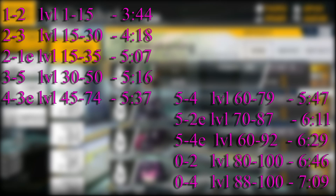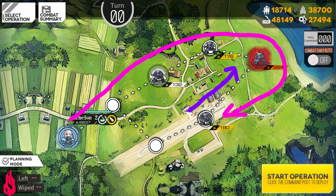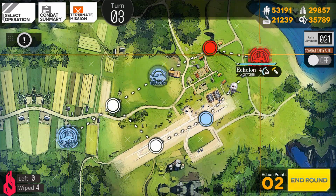Now let's get to the leveling stages and their routes. Included in this guide will be normal stages and emergency stages. Emergency stages are denoted by the E at the end of their name — for example, 1-1E. First off, we have 1-2, which is for levels 1-15. This is where I want to mention planning mode — it makes it easier so you don't have to press every single node manually. This takes 2 turns to complete. You press the planning mode button, select your leveling squad, press on the nodes to match the route, execute the plan, and once they finish all the battles, just hit end round to capture the enemy command post.